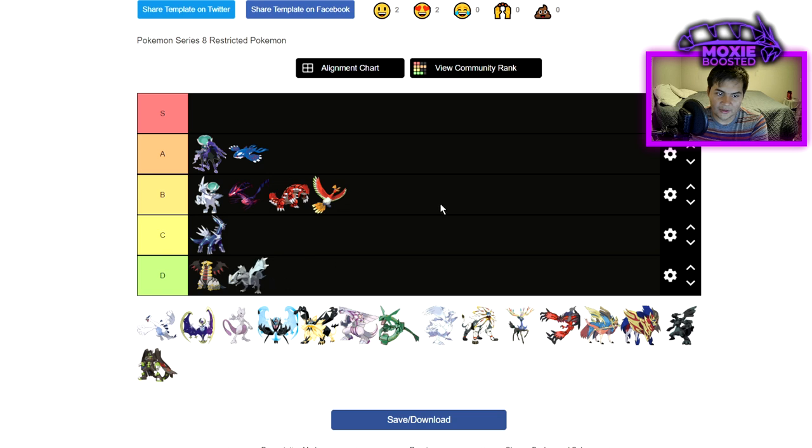Next up we have Kubfu — D tier. It isn't even really a Pokemon; it's like a shell of a Pokemon. I could put Kubfu Black and White anywhere — it would be C tier. We have seen them do good, but unfortunately they're not on this tier list. The other two Kubfu forms are sitting at C tier; they're about as viable as they've ever been. Kubfu itself gets outclassed by just about any other Dragon on this list.